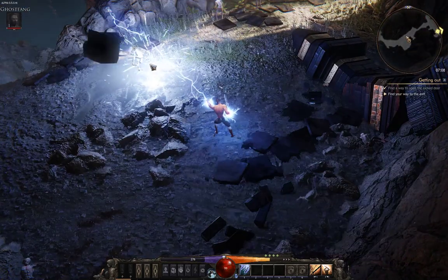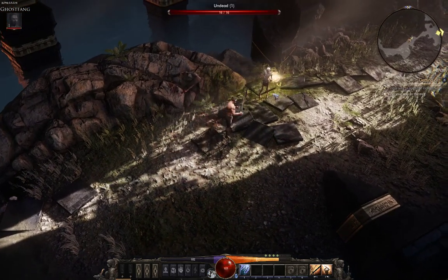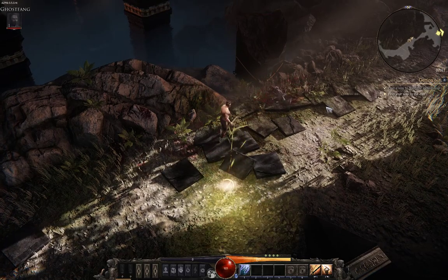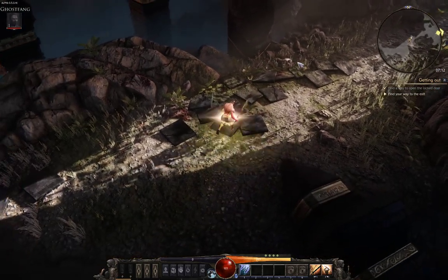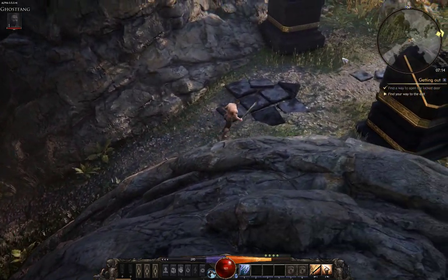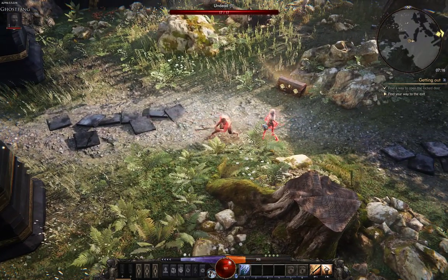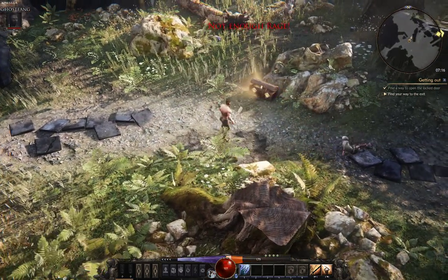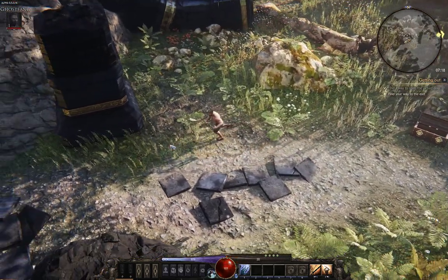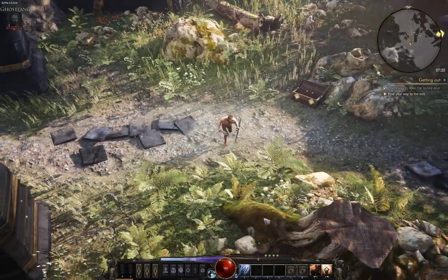I'm gonna shock everything to death right now, because why not? We can do whatever we want. We got a shield — it didn't auto-equip it, so we'll do that. I might have that feature turned off — I think I probably do.